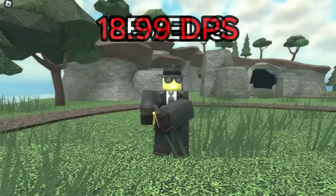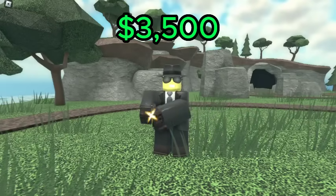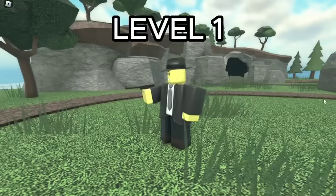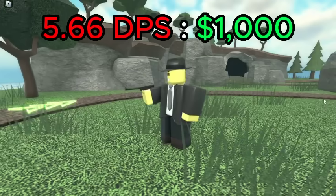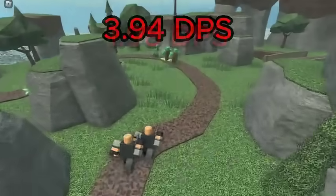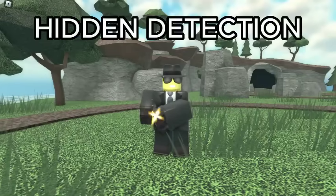For the Crook Boss, the best value is level 3, which deals 18.99 DPS for a total of 3,500 cash, giving it a DPS cost ratio of 5.43 DPS per 1K spent. Despite level 1 having a slightly higher DPS cost ratio, the level 3 Crook Boss has much stronger units, dealing 3.94 DPS instead of 1.98, and can spawn up to 2 of them instead of just 1. This level is also the best for hidden detection.